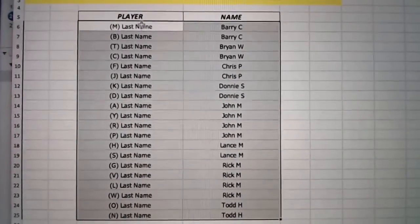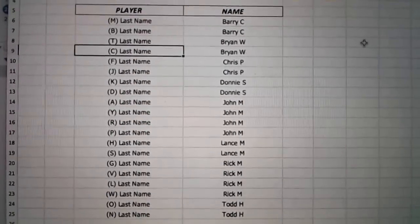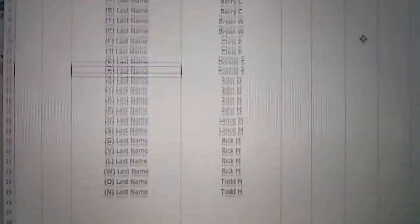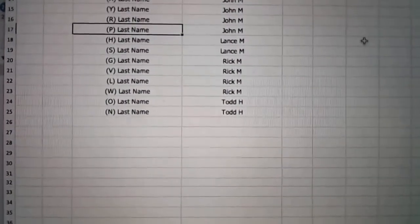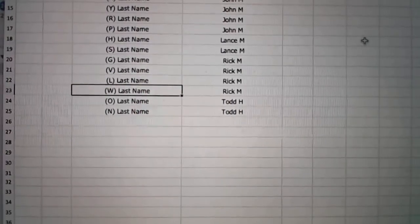Here we go. Barry, you've got last name letters M and B. Brian's got T and C. Chris P with F and J. Donnie's got K and D. John, you've got A, Y, R, and P. Lance has got H and S. Rick has got G, V, L, and W.